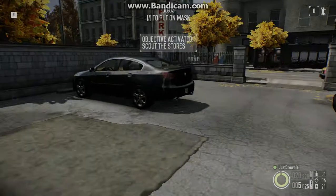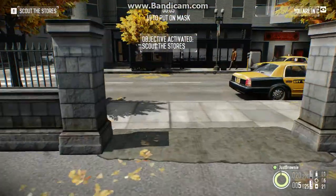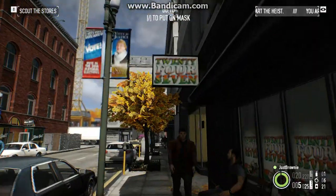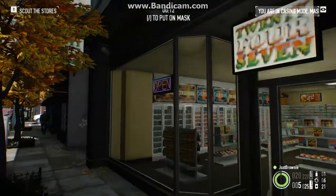There are two spawns. There's one where you spawn on the left of the store you want to go to, and then a spawn where you just have to turn left and you'll be there. You want to go to the 24-7.